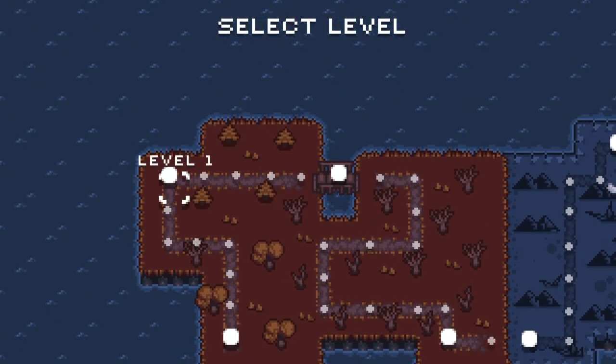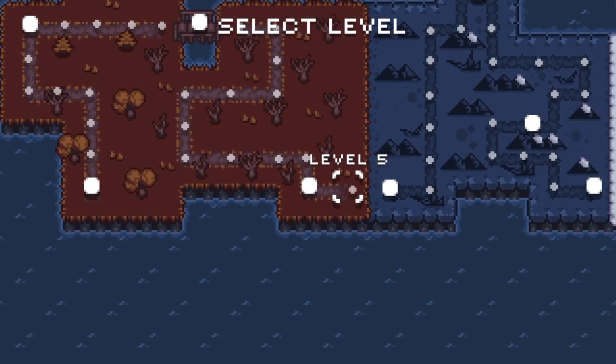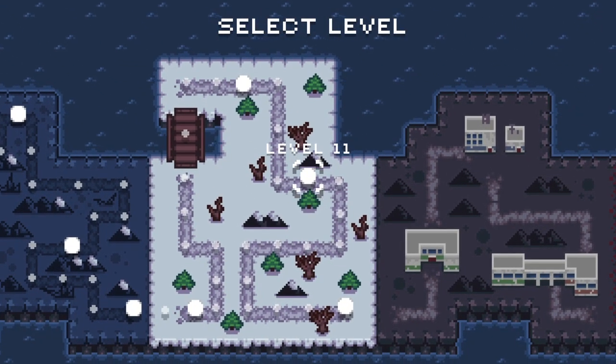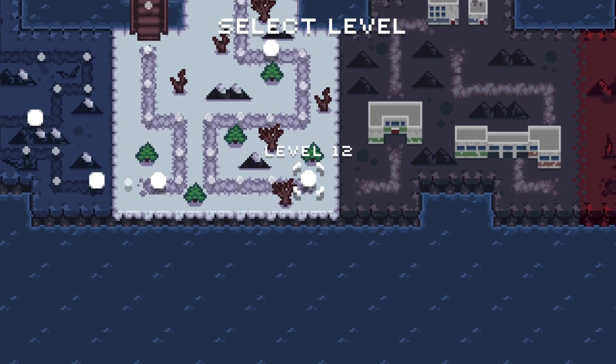One thing I'm not a huge fan of is the controls and just some of the overall wonkiness of the game itself. Like once you get to the snow level, there's this wind like in Ninja Gaiden — you've just got to wait for that. Some of the stuff like that is kind of irritating. Some of the jumps, and the knockback is real on here.